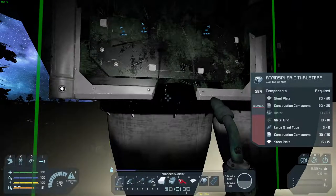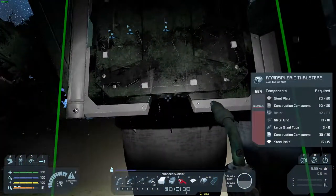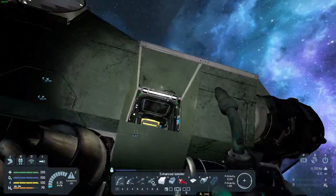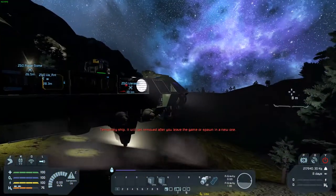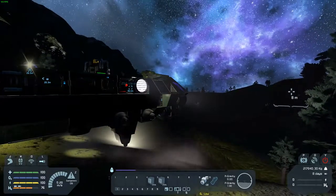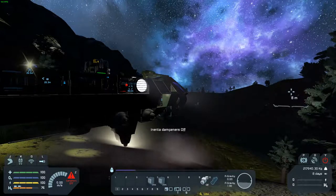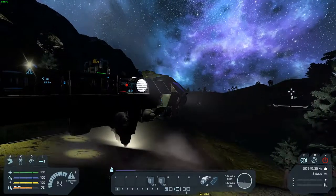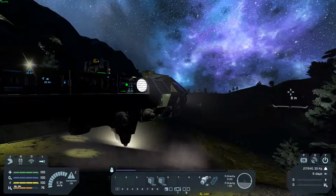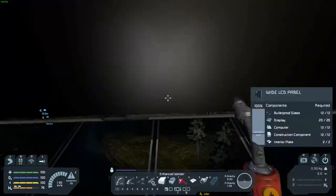I wonder if something strange happened by losing all the wheels — there's no longer a parking brake to engage, so it kind of went stupid. Why are you not — I'm taking off. Why can you not suddenly fly? That's odd, to say the least.